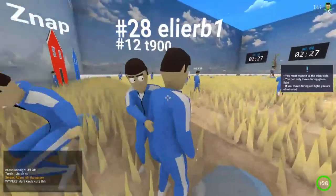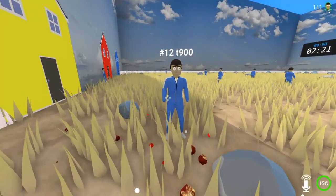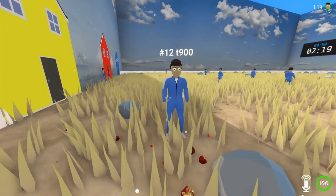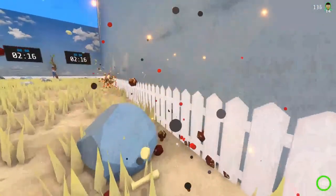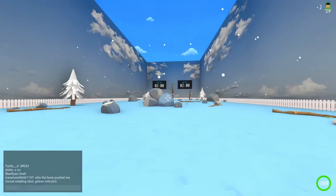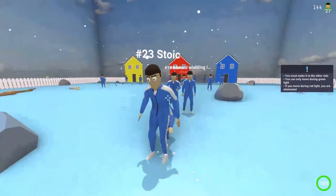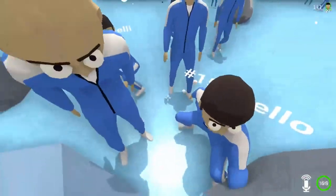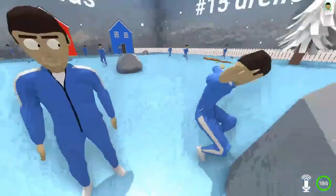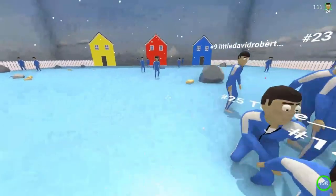I recommend going to the back of the group. Being in the back is helpful for two reasons: one, people can't slap you, and two, you can slap people. If you're behind somebody during red light you can give them a light push and they move and die. If something is blocking the sight line from the detector — like a big rock or another player — you can actually move a little bit.